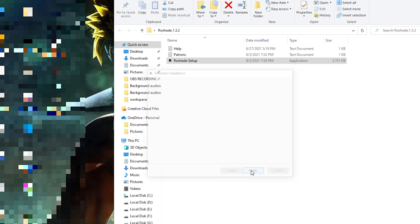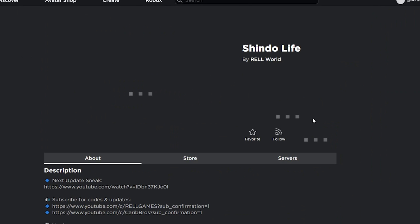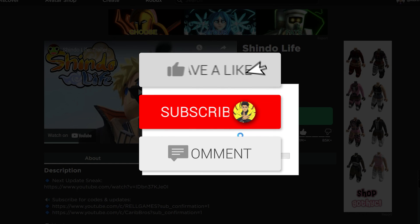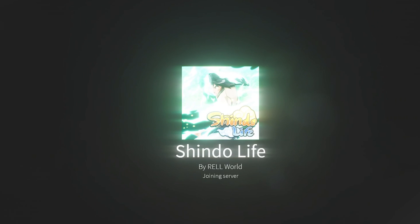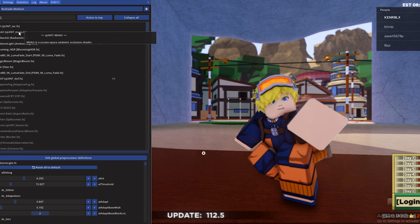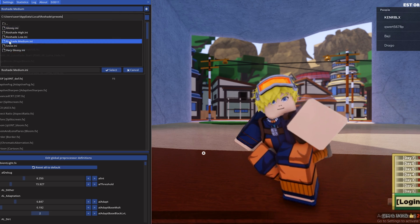Now, once you go on to Roblox, it should be up. Let me just click play and boom. As you guys can see, if you click F7 or Home, you guys should see this tab. You guys can set all the things right here. If you guys want glossy, you guys can pick glossy, very glossy, snow, roadshade low and high.